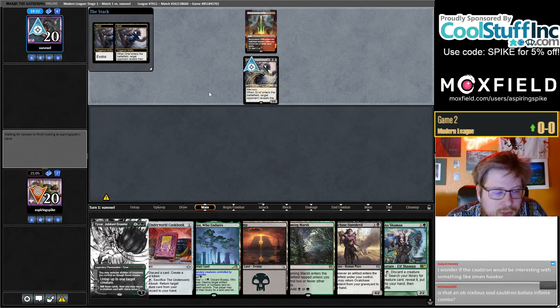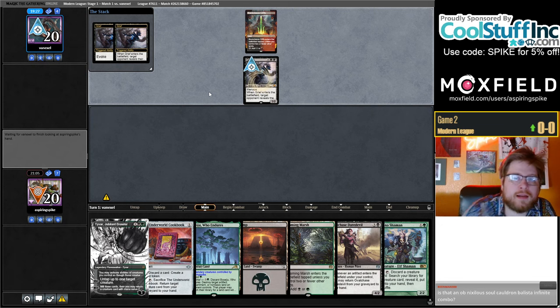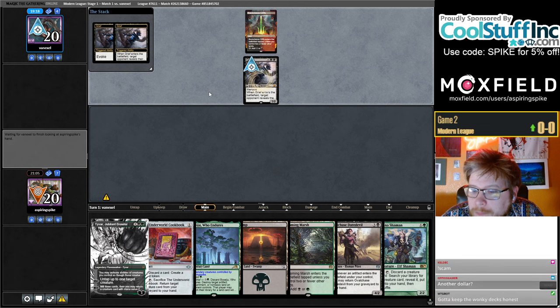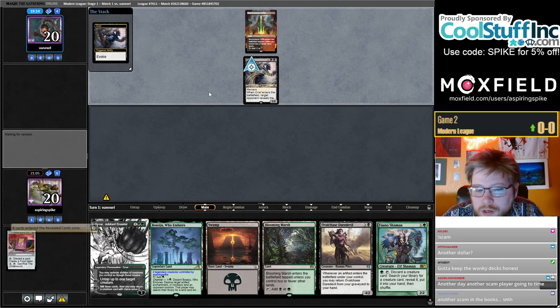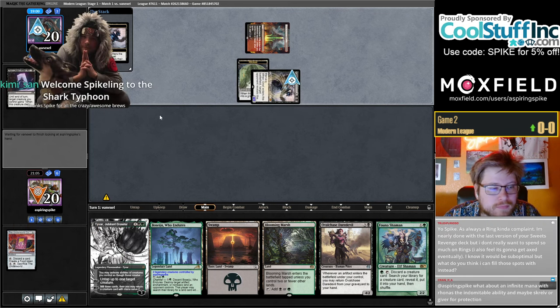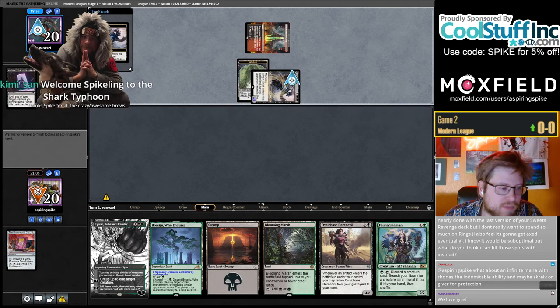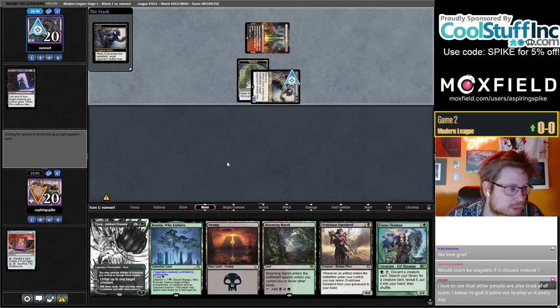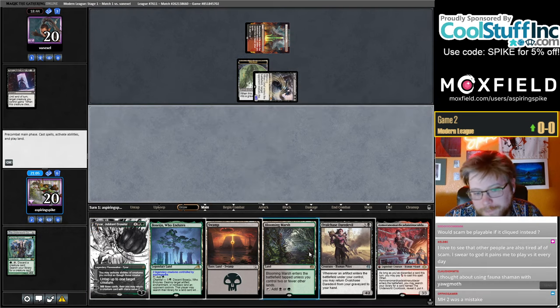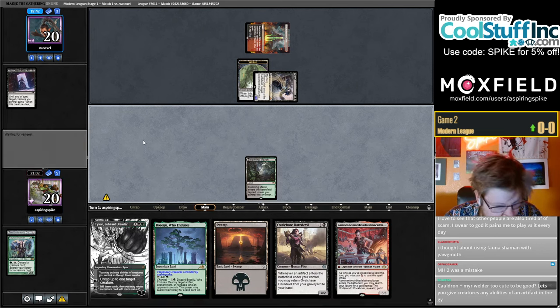The Obnixilis and Ballista Cauldron combo — yes, it is an infinite combo if you turn your Ob into a Ballista. It's cool, could be good. Cauldron decks would be interesting with Omen Hawker maybe. The last version of Sweet Revenge was playing no Rings — it was playing experimental Confectioner and mini-Partings. Asmo would have been so nice if there was still a Cookbook in hand.